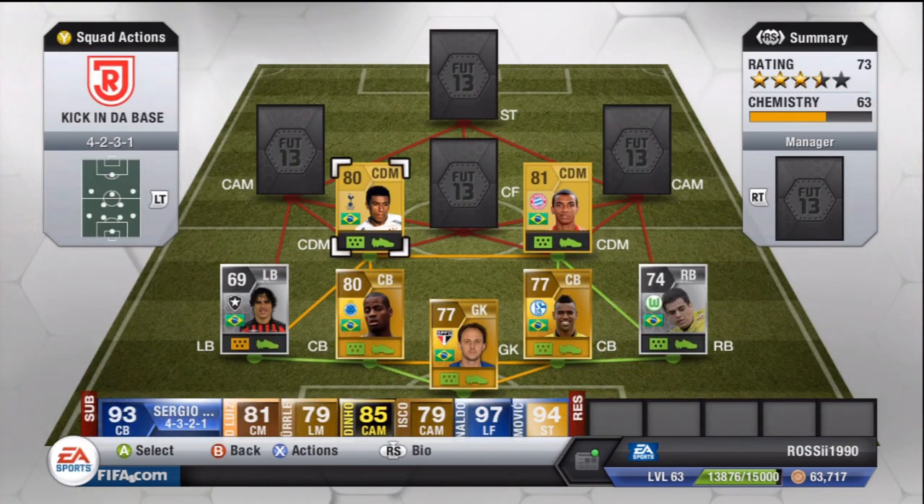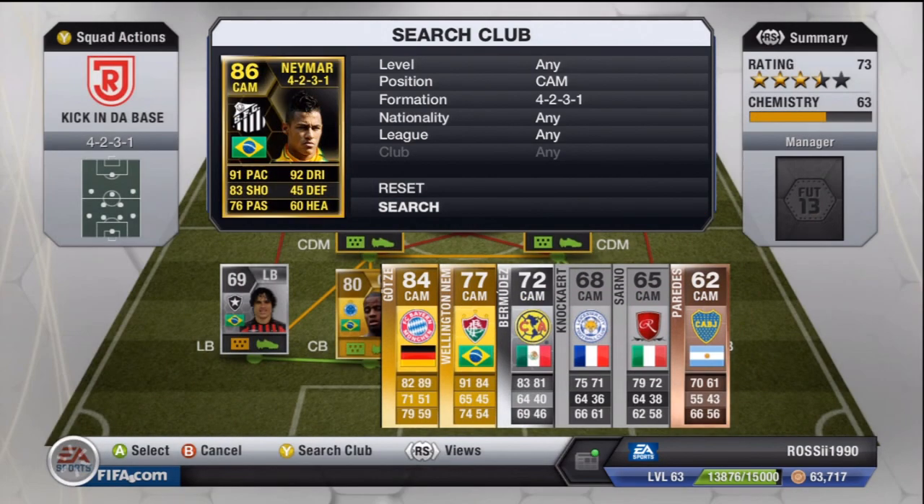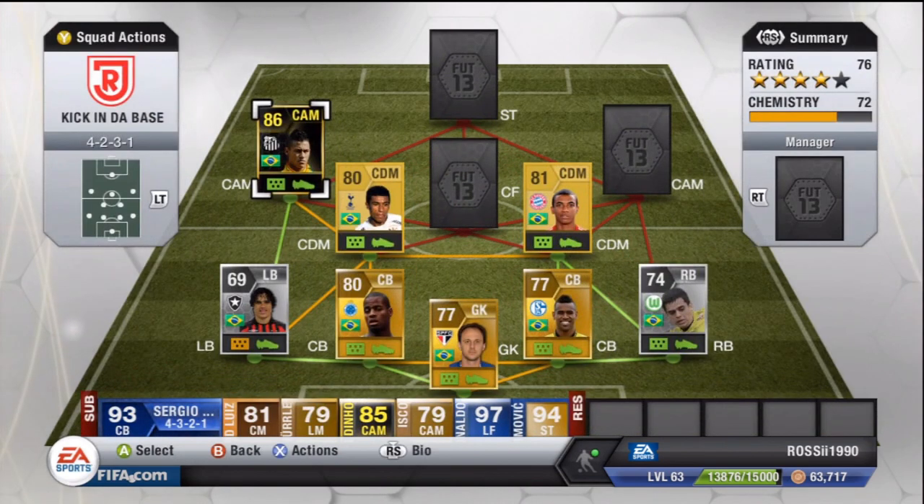Apart from that, the team was absolutely epic. Moving on to our CAM — it's going to be the regular informed Neymar, not the Brazilian one. I've had this guy for a long, long time; cost me 901K. I think he's around 600 to 700K now, which is still pretty expensive. Considering he plays as a striker, he's obviously overpriced, but he's got five-star skills, four-star weak foot — very, very good player.